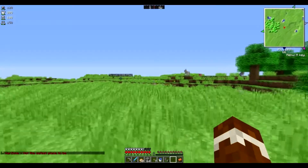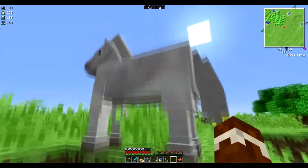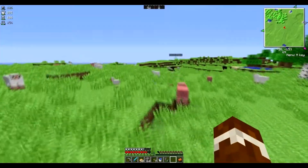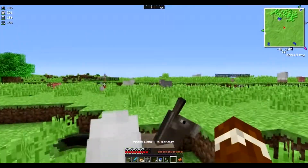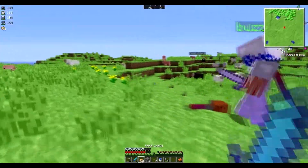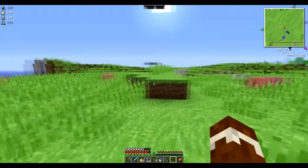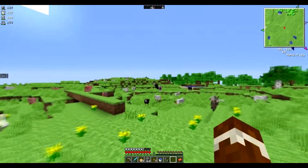There's one right there, a white one. I have my saddle — ow, I've been hit. That one doesn't have very many hearts. There's another white one — no, I got dibs! Watch out, donkey! Whoa, I didn't see that thing, I hate those, they're so fast. Why isn't it burning? I have no clue.